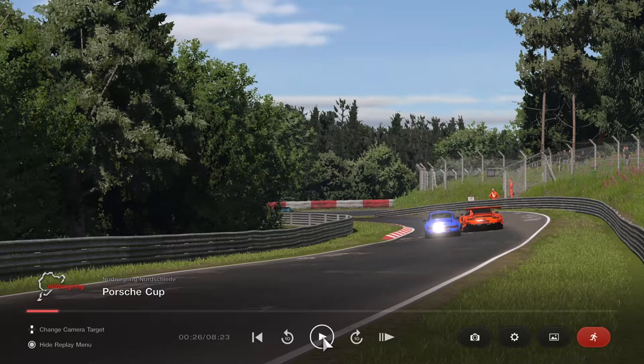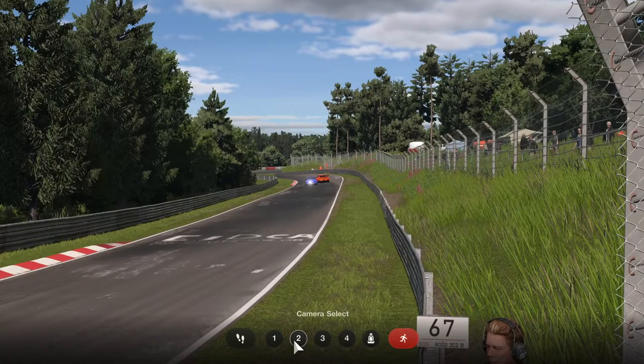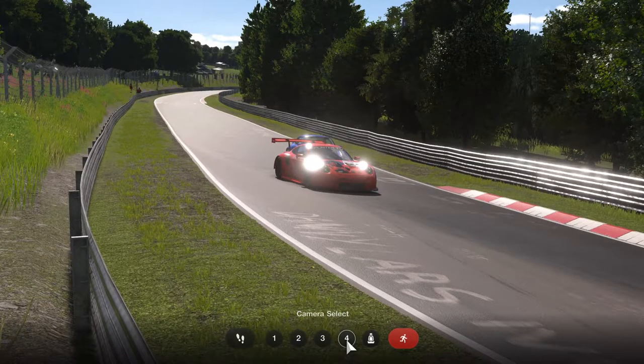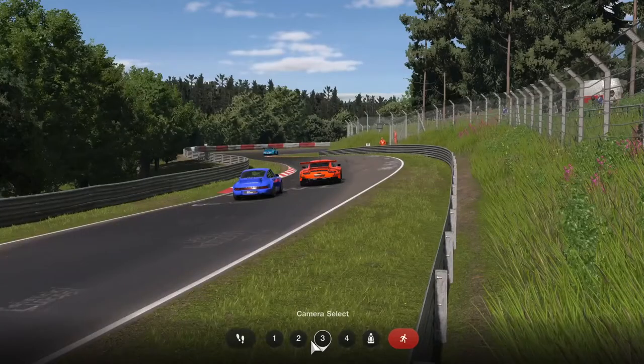I stop it right there, go into race photo mode, and you'll see these options - one, two, three, four, and a seat. If I choose this one, this is the shot I'll get. That one gives a shot from further back. There's that one, there's that one - not bad, but it doesn't really tell the truth to me. That one from the driver's view, yeah, you can see the pass right here - that's pretty cool.